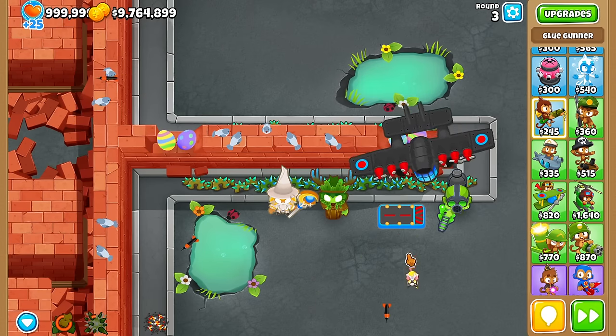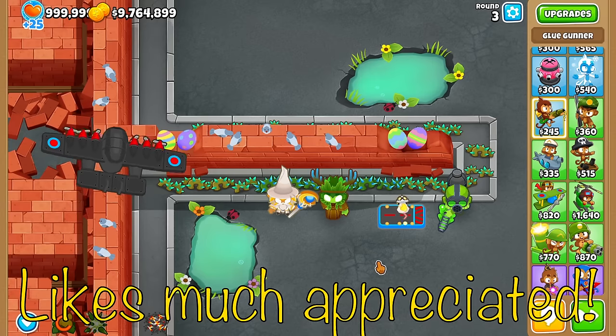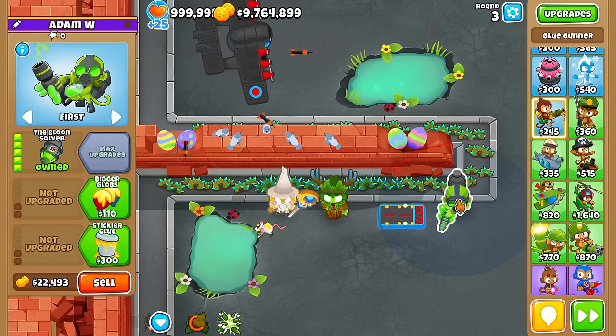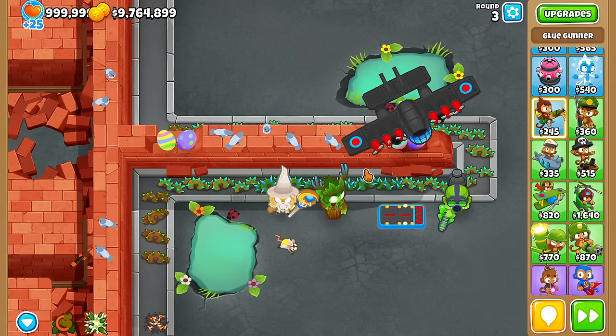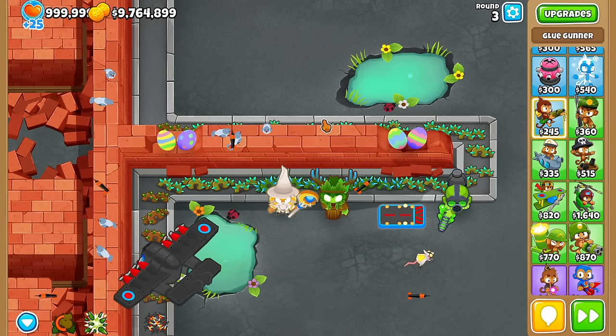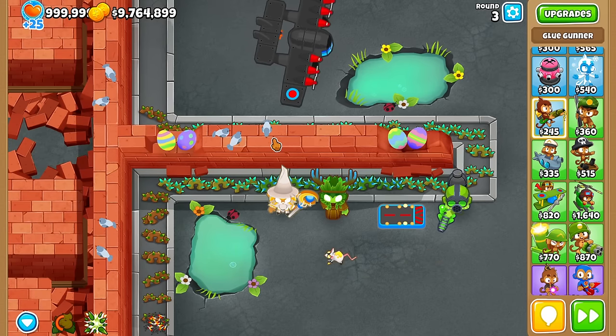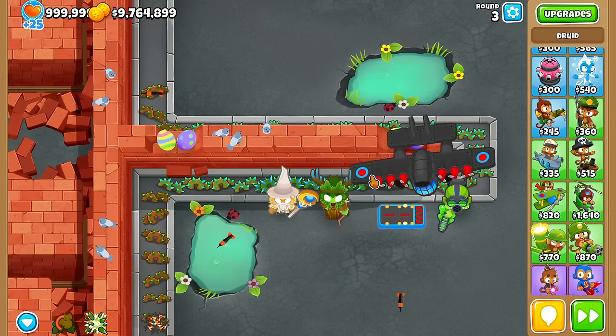These are the four best towers in the game — they've eliminated all other towers in existence. So I was wondering: can we use these four towers in a single game and actually beat a map? And if we can, how easy was it? And then how far can we go with these beefy, bombastic towers?